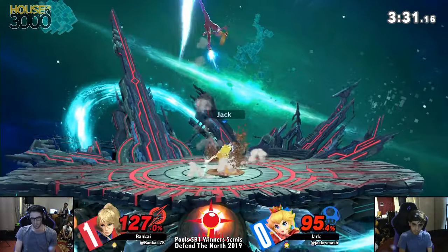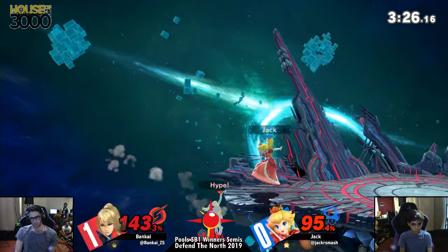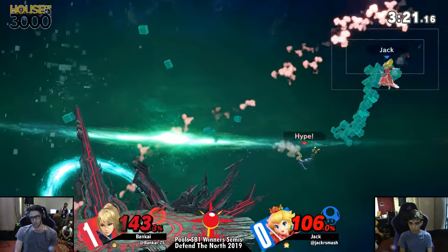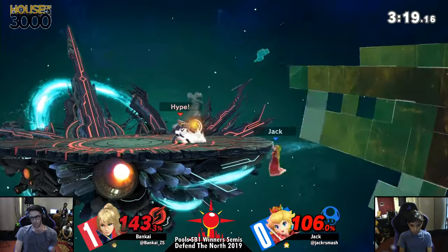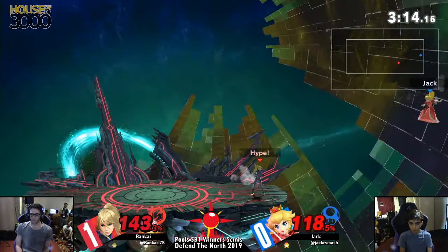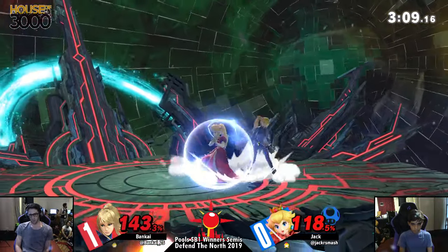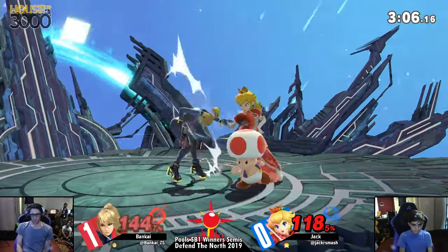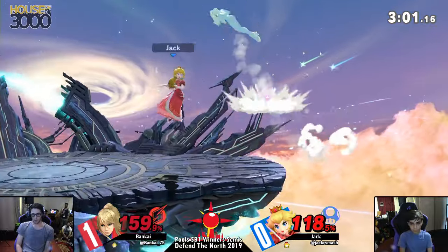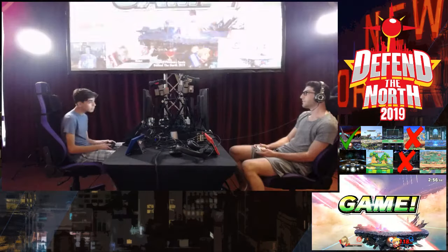Trying to catch a jump with those Zairs — oh, back air. That's going to take it? Oh, good DI — not just yet. That back air, back air — no, that's not it. Reggie with the call out. The next one might be. That's it! No — I think up smash probably would have done it right there, but he's unsafe on shield. He thought he was going to be too slow. And that's it! That is it!